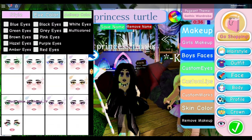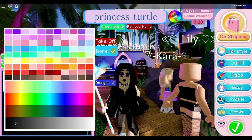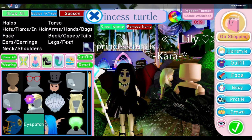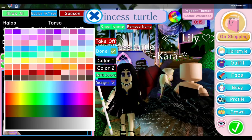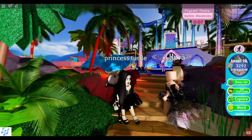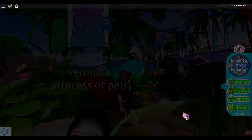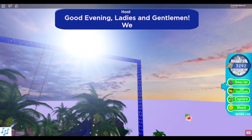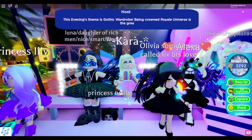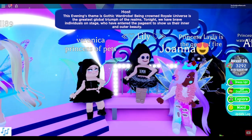I need some black makeup - very dark makeup. That might be the look actually. I want this one - oh gosh, that looks scary. I think that's gonna be the outfit. I need my shoes! There we go, done. I have a rainbow trail and I don't know how to take it off - you go to where it says 'wearing' and click off whatever you don't want.